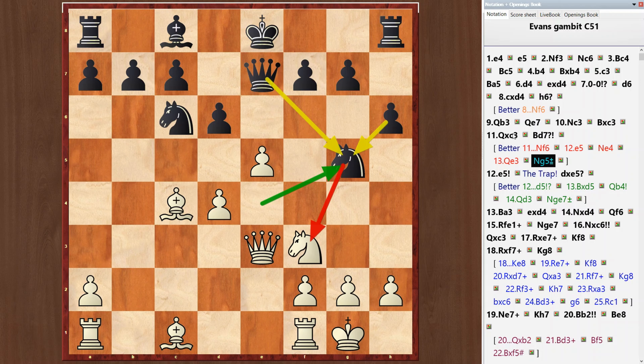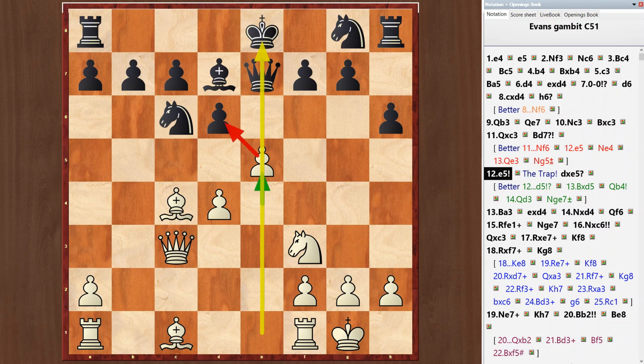Let's go back. After bishop d7, white hits in the center with e5 — the trap. If d takes e5, black falls into it. Better is d5: black sacrifices the pawn and gets counterplay.